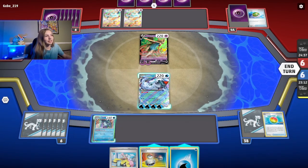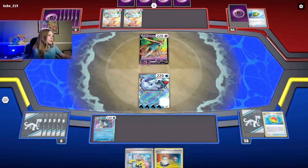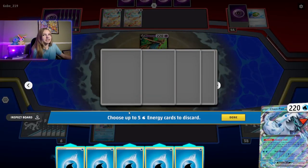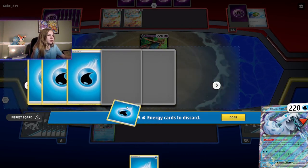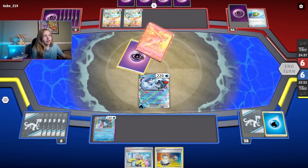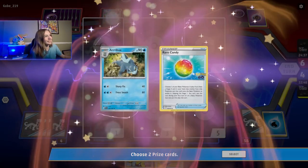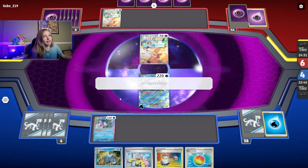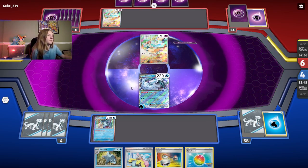This deck — I don't think this is okay, this shouldn't be happening. We're doing 60 damage per energy we discard, so we'll be taking an early two-prize knockout. This is insane, this should not be allowed. We need to do 240, so we'll discard four — that's fine. We have Energy Recovery so we'll be able to get it back. Rare Candy and an active Bax — not particularly helpful to me right now — but we did take an early two-prize knockout, so that's good.